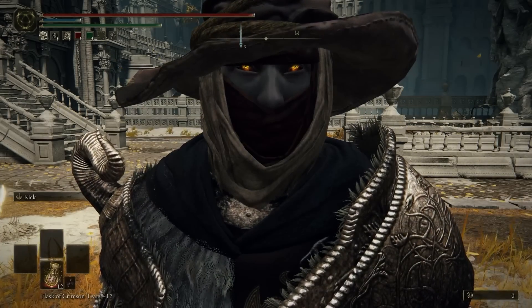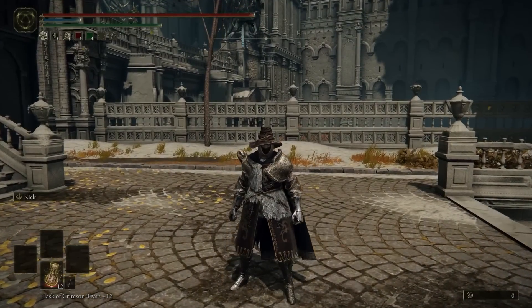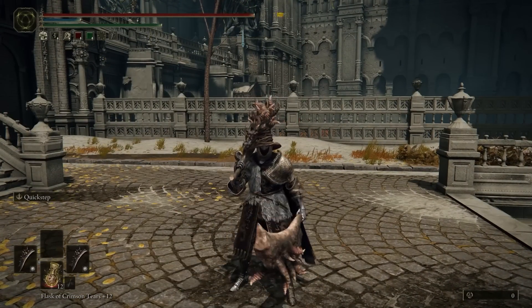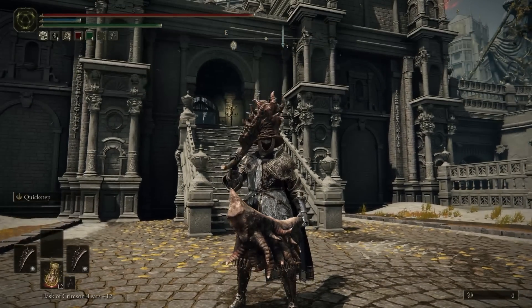Hello everyone, I'm Lost, and I would like to introduce to you my weapons. This is Greg, and this is Alphonse. This is the Omen Cleaver build, and it's really fun to use.